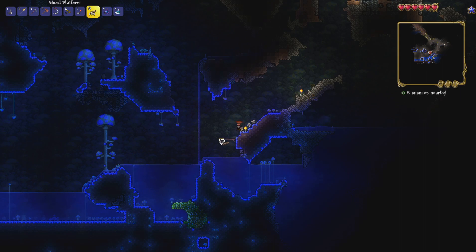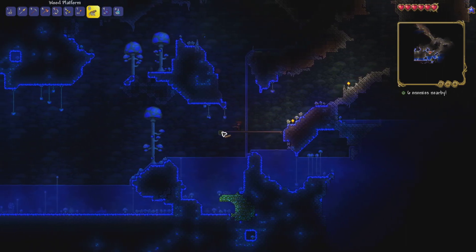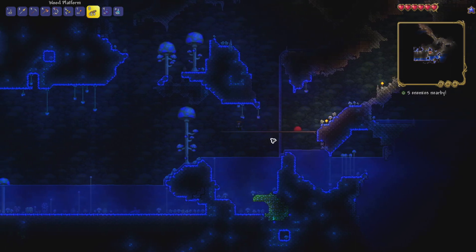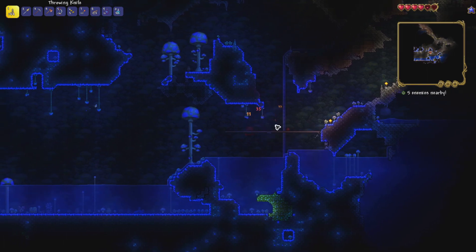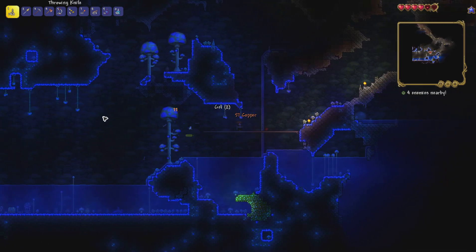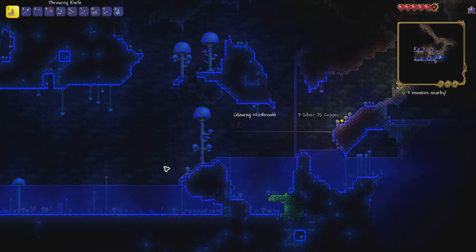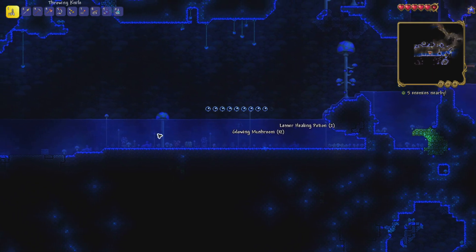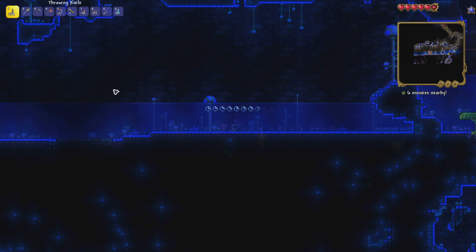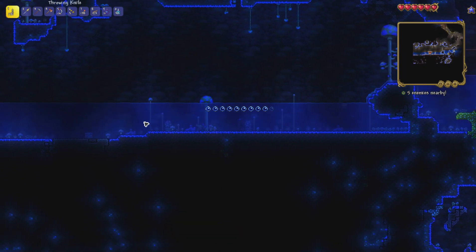Underground mushroom biomes on a large world are going to be bigger than in standard worlds. We've got two crates here underwater - taking the plunge before anything spawns. The first crate has a flare gun, which isn't great. We've got two piranhas to deal with - let's grab some air and handle them.